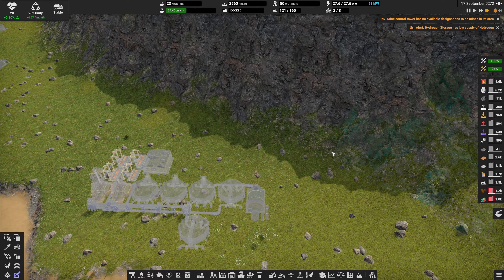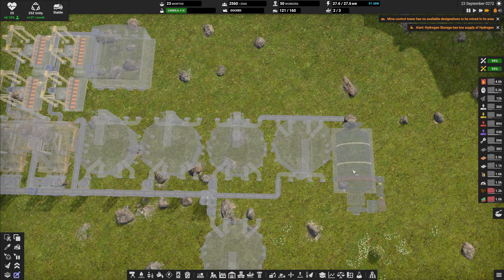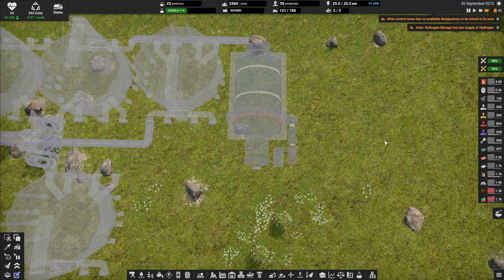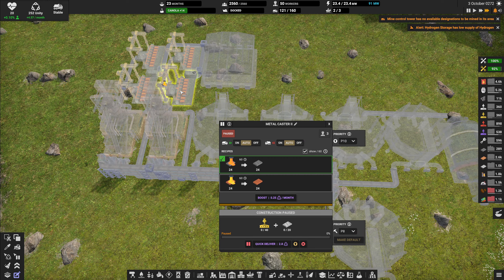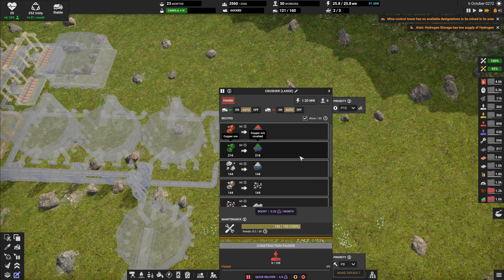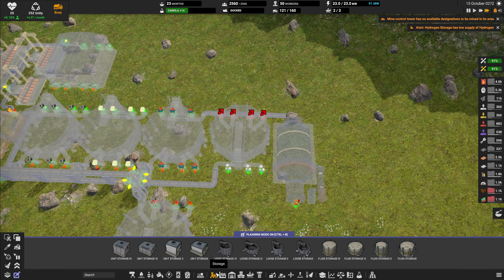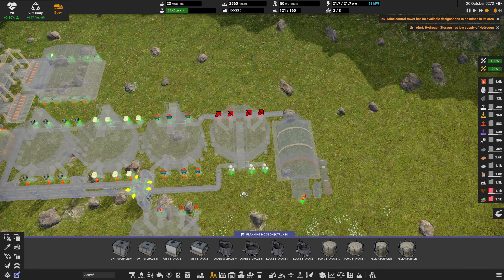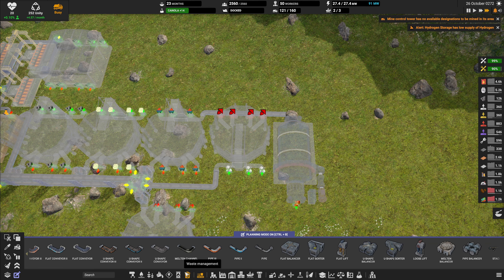Before we get to that point, let me just make sure these places are set up correctly. This is the iron, so make sure that this one is set to process the iron. Instead of feeding these with belts, I will feed them straight from the sorting plant.